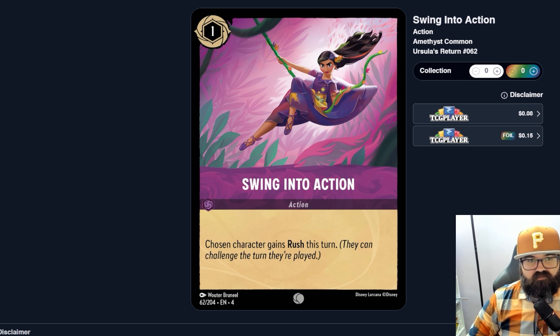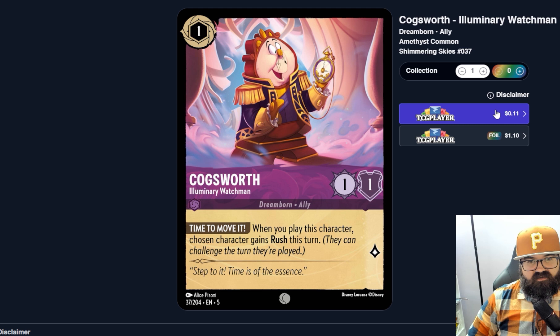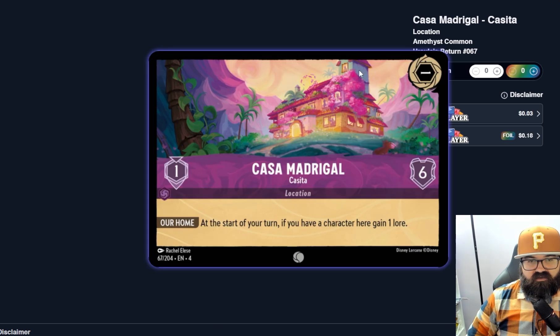Here's an action, Swing Into Action — for one, it gives a character Rush this turn. This seems terrible because Cogsworth does the exact same thing but is at least a character with a body and costs exactly the same. Why would you want this action instead? Next, a location for one — Casa Madrigal / Casita. At the start of your turn, if you have a character here, gain one more lore. Pretty simple, and it's only one to move somebody there, so it's almost getting cheap lore. It's basic but maybe inkable.